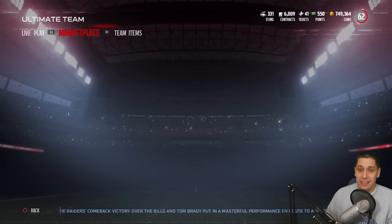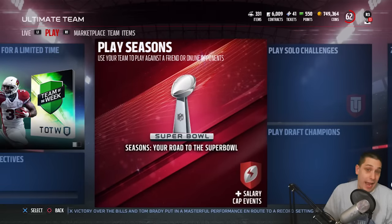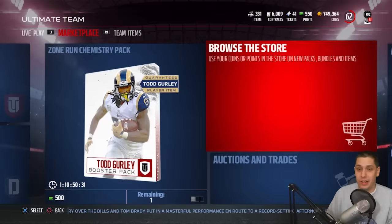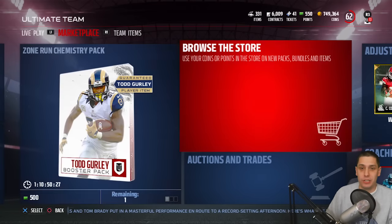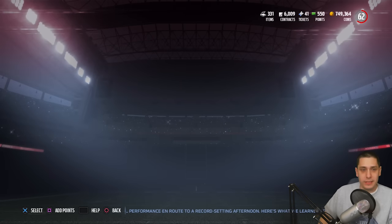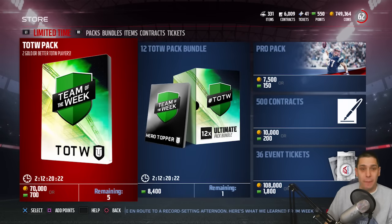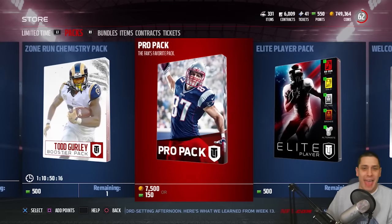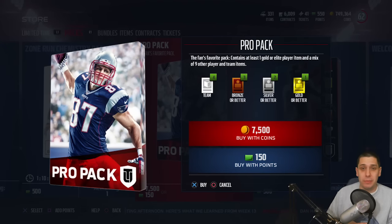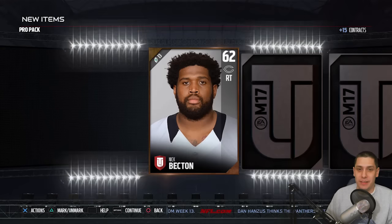What I want to do here at the end of this video is just wrap it up by opening a couple of packs, trying to get the David Johnson card or any of the Team of the Week cards. We'll browse the store and open up a pair of Team of the Week packs and 3 Pro packs — a small 5-pack opening. See if we can get anything good.